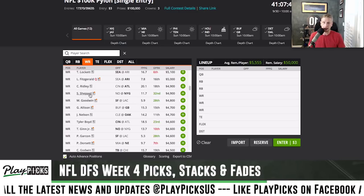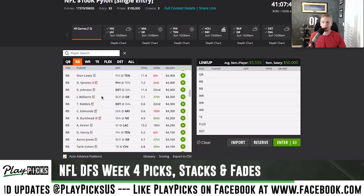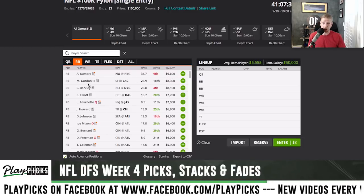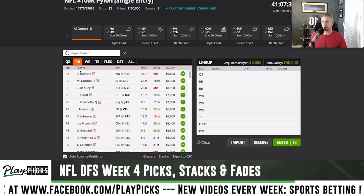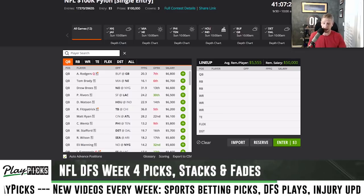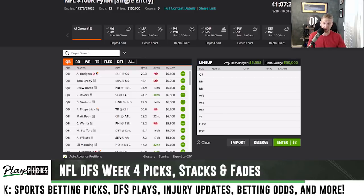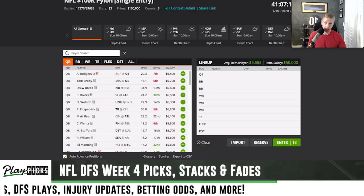A decision we're going to have to make is whether you can afford Alvin Kamara in cash — he's ninety-six hundred, but there are some really good cheaper options. I would suggest stacking the Saints-Giants game and running various versions of game stacks. Game stacks have been doing very well in large-field GPPs, so find a game that goes off.